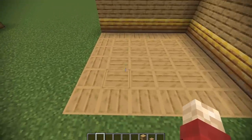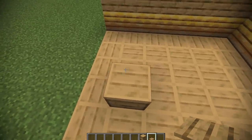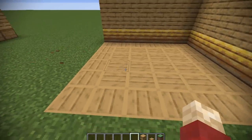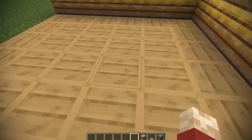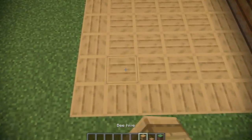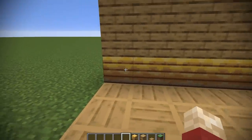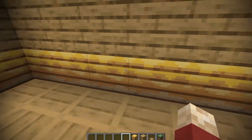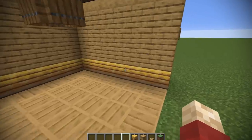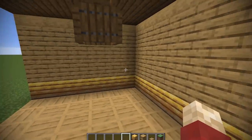We've got a similar design where we're actually using the top of the beehive. The top of the beehive is actually a little bit lighter than oak and the rest of the block. However, it does look really soft, and it's very, very nice to have as a floor. And again, it's directional, so you can mix and match how you want these to interact with each other. You can also use the beehive as a foundation block for many of your walls.